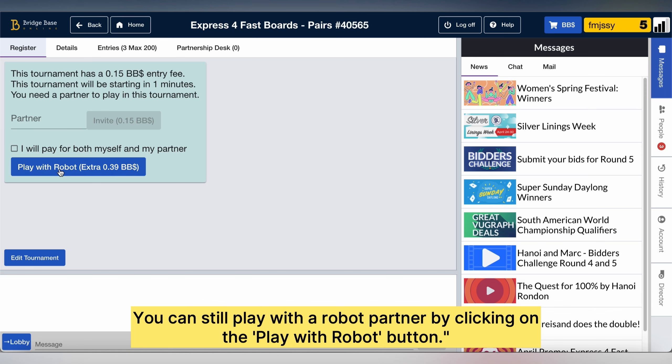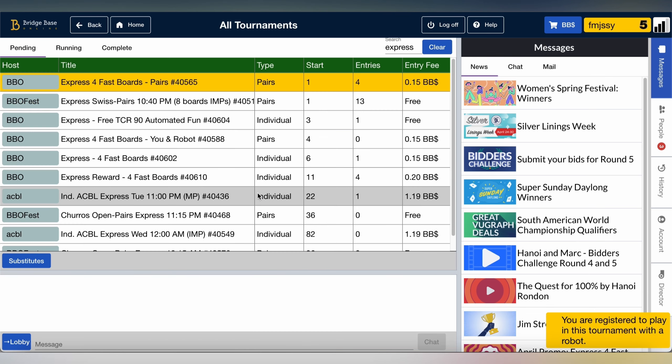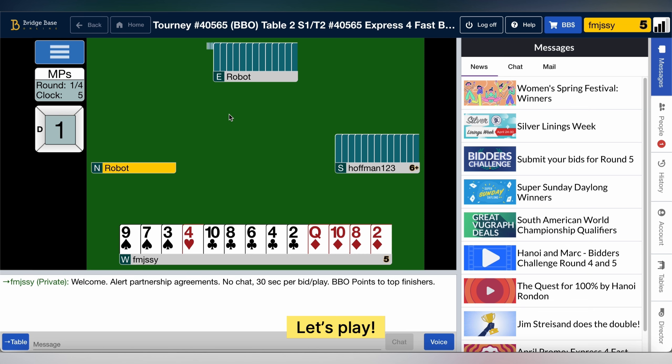Then click on the Play with a Robot button at the bottom. OK, you're off.